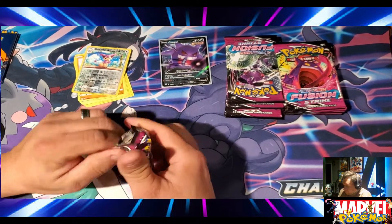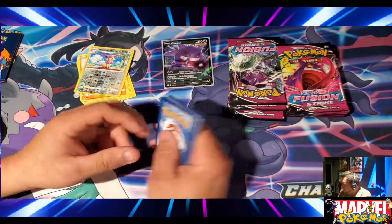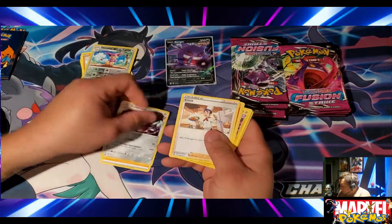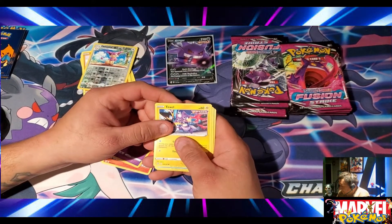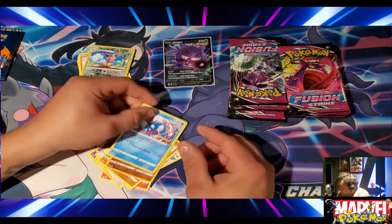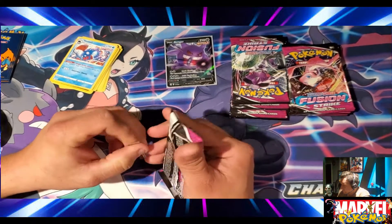Next pack. Let me know how many people are actually going after this set. Code card, get rid of that. Oh, I forgot to do the card trick. Copperajah, trainer, Magcargo, Toxel, Totodile - and that's a regular rare on that one. Move that up, next pack.